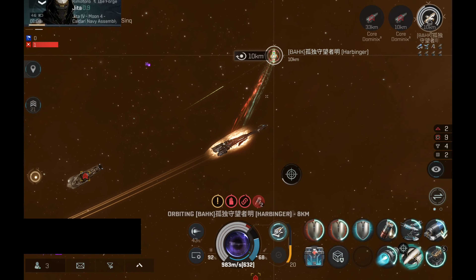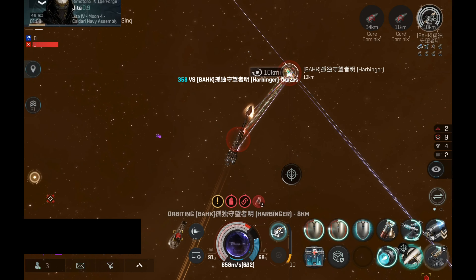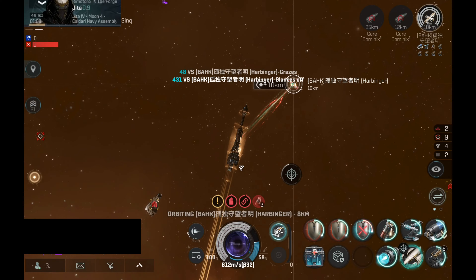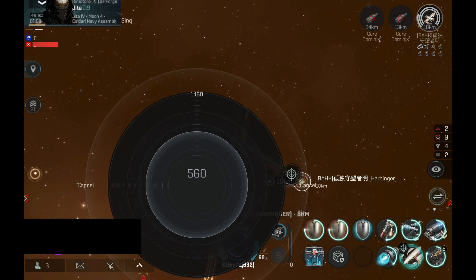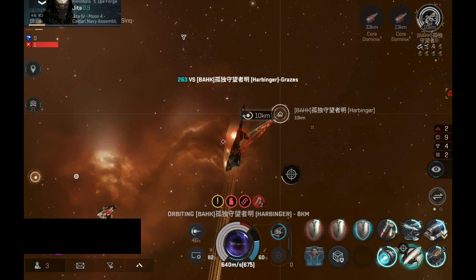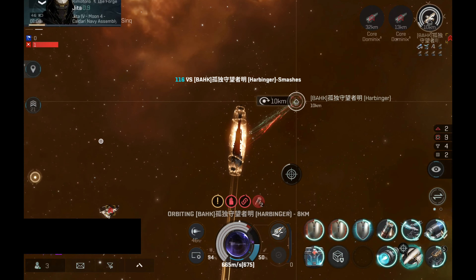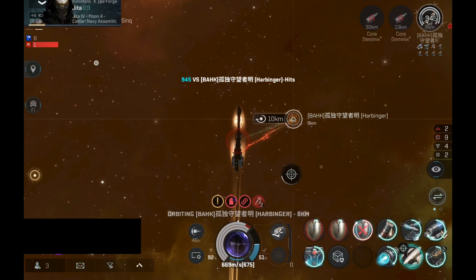I will reduce speed and see how much that will help with tracking. This is also a situation where I wish I had a tracking computer, so I would be able to orbit at 15 km while maintaining a very nice damage output on the battlecruiser. The shield on the battlecruiser is depleted — now the battlecruiser is into armor. This should be a lot easier in armor because they are shield tanked.